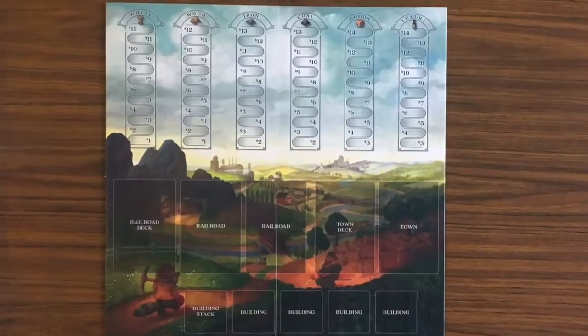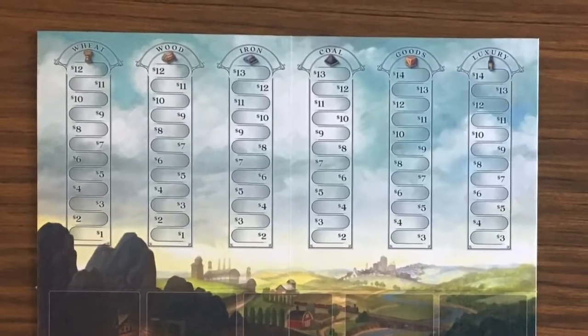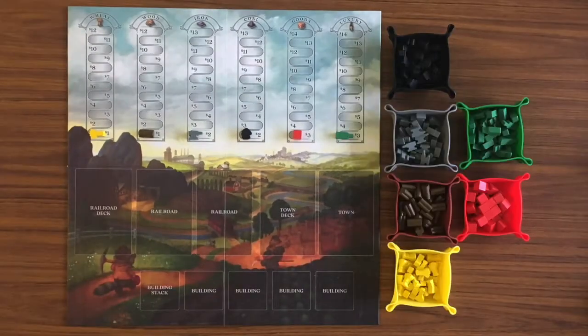To set up, the board will be placed down with one of the commodity tokens placed on the lowest price of each: wheat and wood at the one dollar mark, iron and coal at the two dollar mark, and goods and luxuries at the three dollar mark. The remaining commodity tokens can be placed near the board to form a supply.